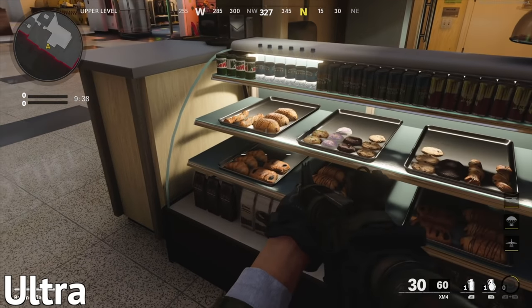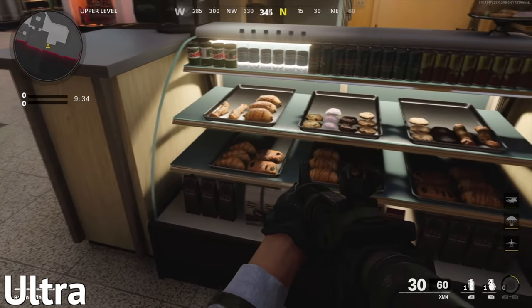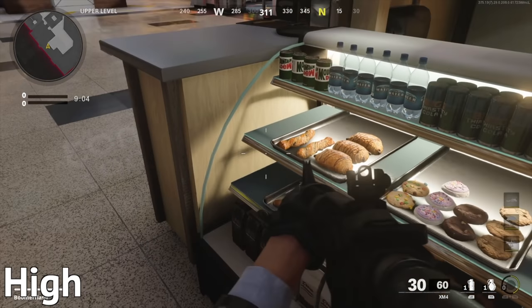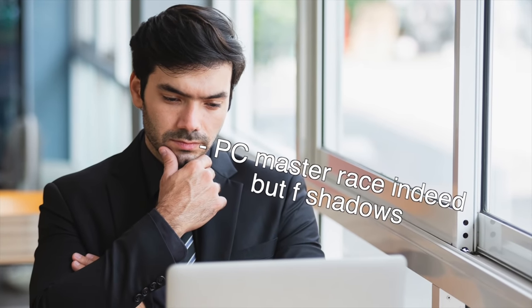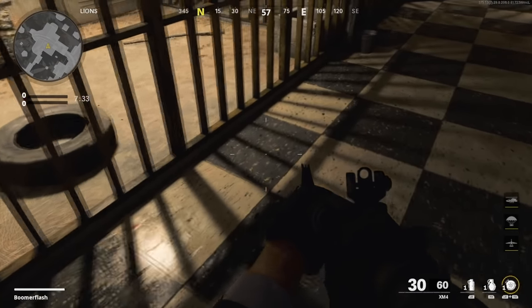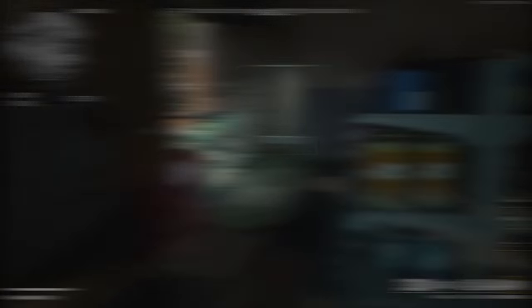The difference, even at super high resolutions, is usually practically negligible. For a lot of people, the super sharp shadows on Ultra are actually less realistic than the more blurry shadows you get on lower settings. It's just unnecessary, and it's something even people who love to play games maxed out often do. Even if everything else is totally maxed, a lot of people prefer to play with Ultra Shadows turned down. If anything, it's a safe bet to improve your FPS.